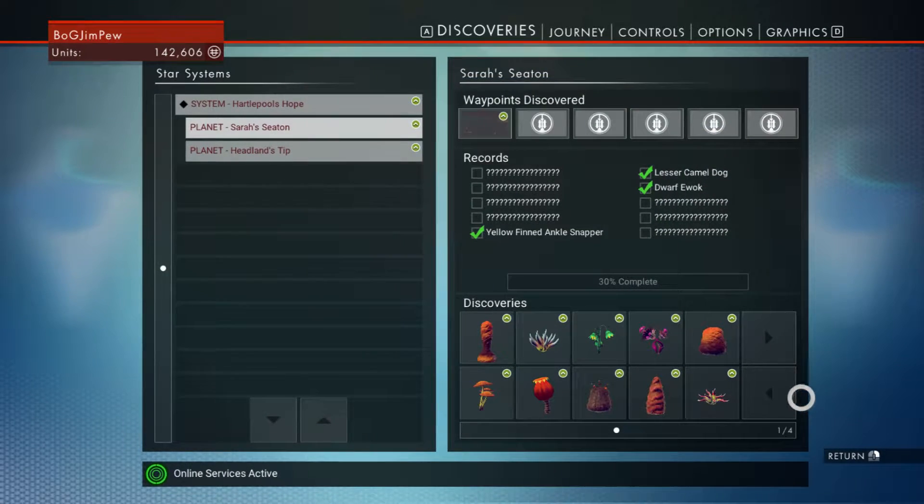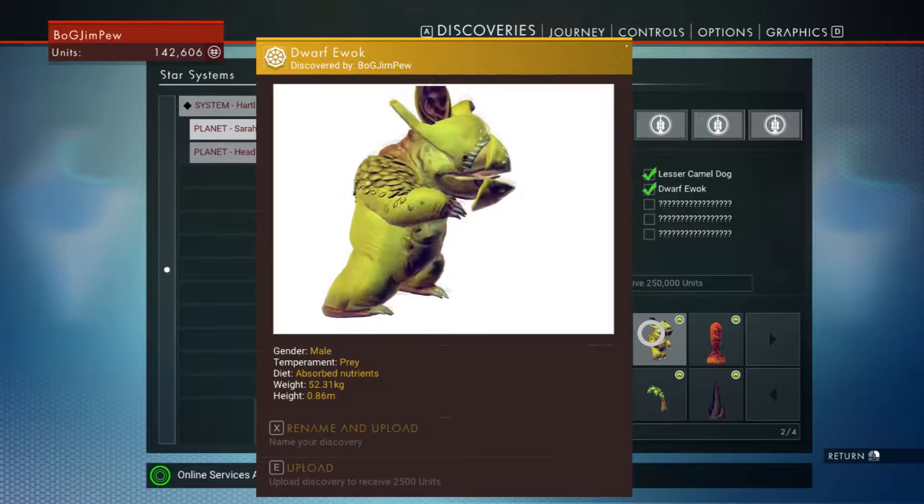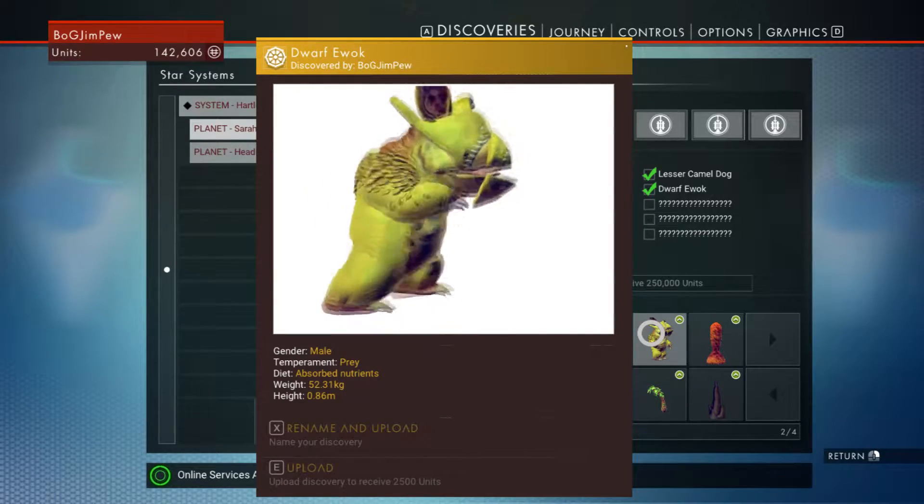This is the one I want at the moment. I've discovered loads of stuff. I'll just quickly show you one of the animals. I've renamed them as well and uploaded them. I called this one Dwarf Ewok because he looks like a Dwarf Ewok. He's pretty cool.